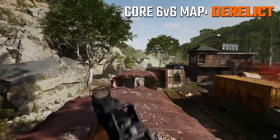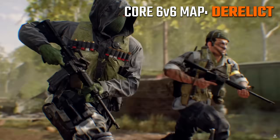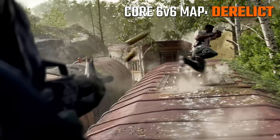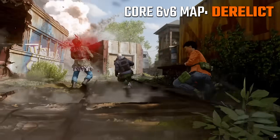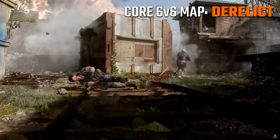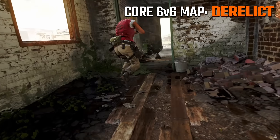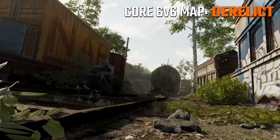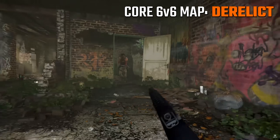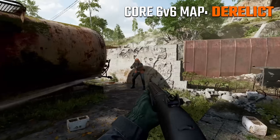The next map that we saw quite a few clips of from the reveal is Derelict, and this is like a train graveyard area — there's a bunch of trains in the middle. It looks like a highly linear map, really colorful, lots of greens. There does appear to be a two-story building that overlooks an area, and it looks like you'll be fighting in, around, and on top of the trains, with lots of close quarters opportunities while also having some overwatch positions like that two-story building overlooking the train yard.